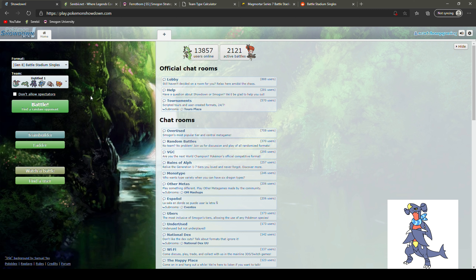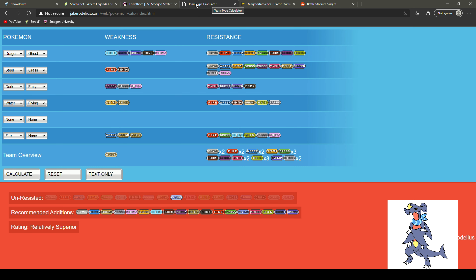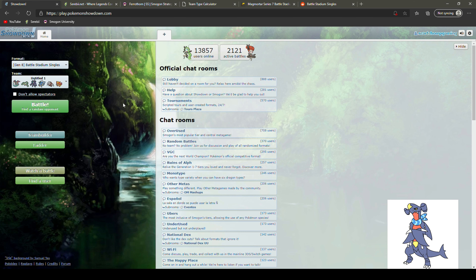Definitely hit up the Battle Stadium Singles subreddit — it was at about 20 members a couple days ago, now we're at 30, so that's great. Make sure you're using Pikalytics, the team type calculator, Smogon for reference and reading, and Showdown for all your testing and calculations. This isn't a perfect team and I'm sure we can pick it apart — but that's all part of the process. Be sure to like, comment, and subscribe. We'll catch you in the next video — thanks for watching!